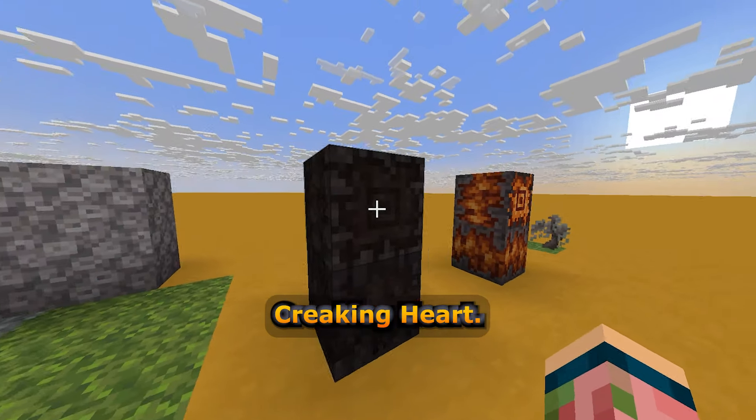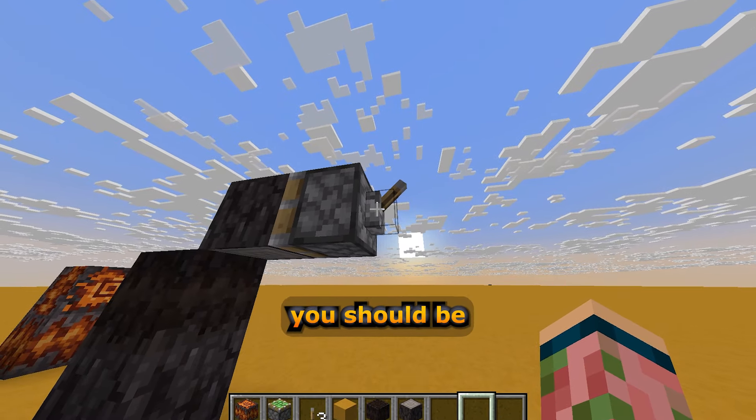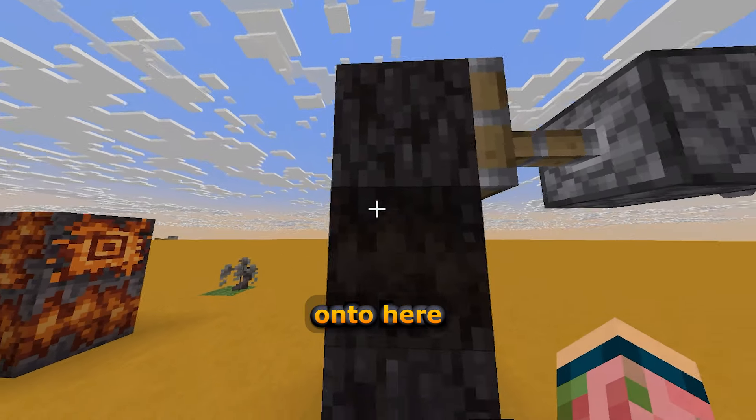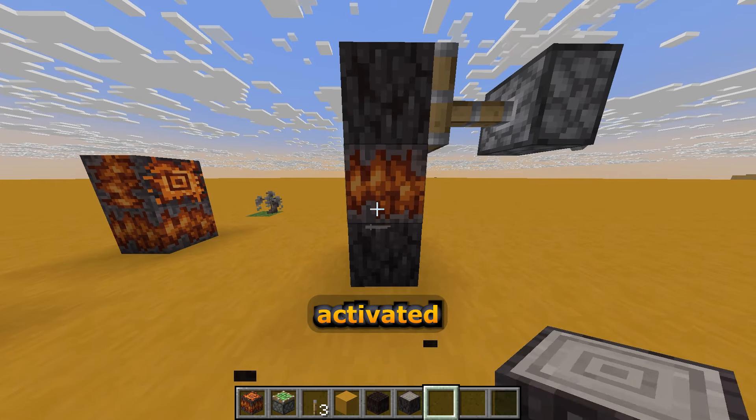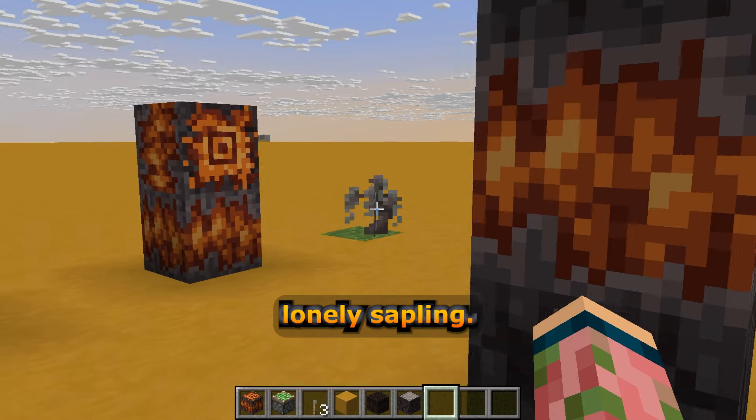And we got the brand new pale moss. Here it is right next to the regular moss — it's literally just like a dimmed down version of it. It reminds me of the dead versions of coral, like maybe this is dried out. And of course, we got the Creaking Heart. I haven't actually implemented it fully, but whenever it's added in game, you should be able to push the log onto it and it'll turn into the activated Creaking Heart. So it's really cool to get a little prototype in here.